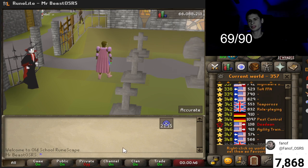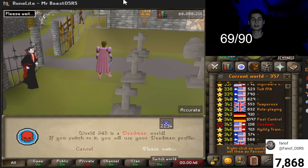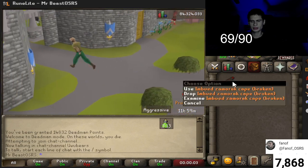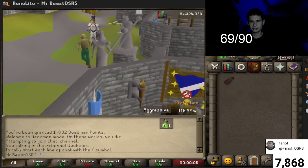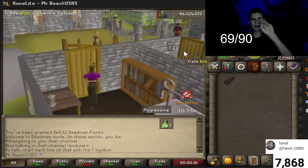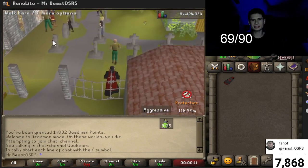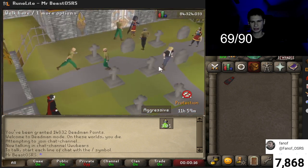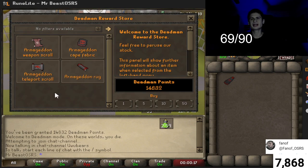In order to fix this, you go over to World 345, the permanent Deadman world. It gave me my imbued Zamorak cape and we have 14k points!